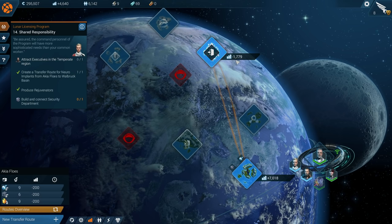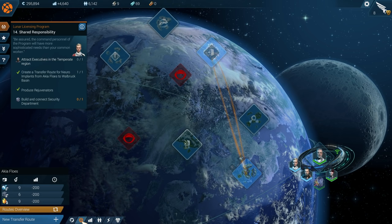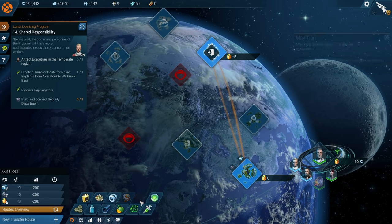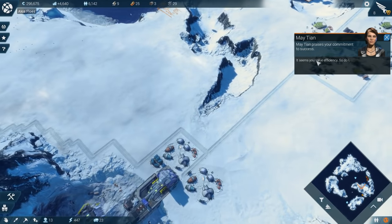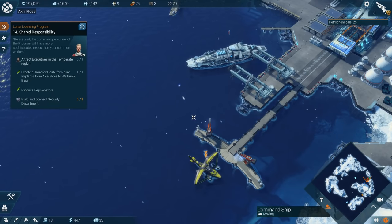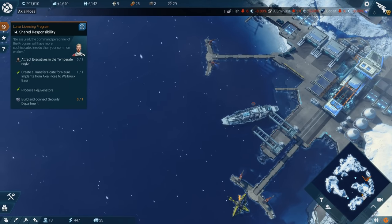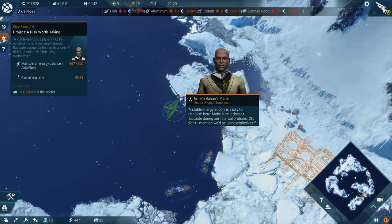So this sector still loses us just tons of money. The only reason we're making money is because of how well this other sector's doing. You can see how much they're producing, what they're using. It seems you value efficiency — so do I. Alright, so we've got extra petrochemicals. I hope you're here to get the results of that assignment. Energy is stable.